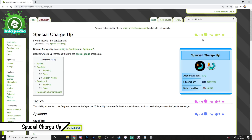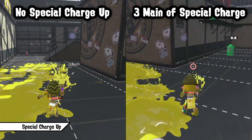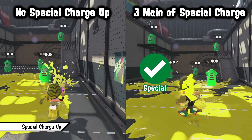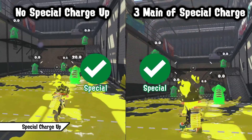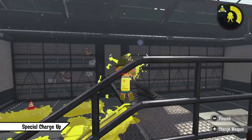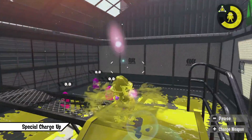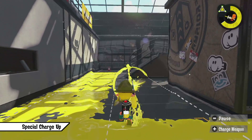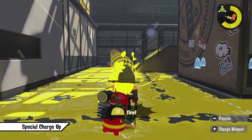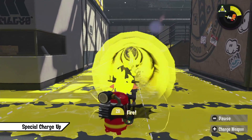Special Charge Up increases the rate the special gauge charges at. It can be effective on every weapon with a good special. Mainly support weapons and weapons which paint well and have low points needed for special use Special Charge Up to quickly get a lot of specials to spam them, especially team-based specials like Ink Armor or Tenta Missiles, which can be applied in a lot of situations. Backliners sometimes run Special Charge Up if they have a push-denying special like Inkjet Stingray on Tower Control or Rainmaker, to just have it ready more often when the enemy team pushes.